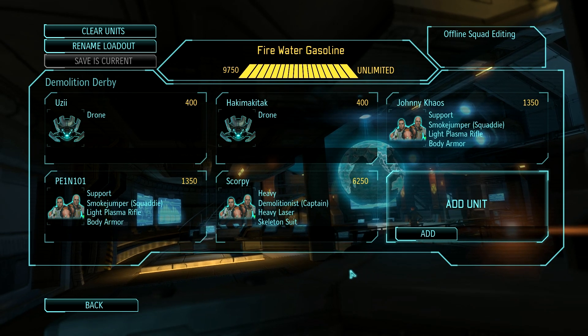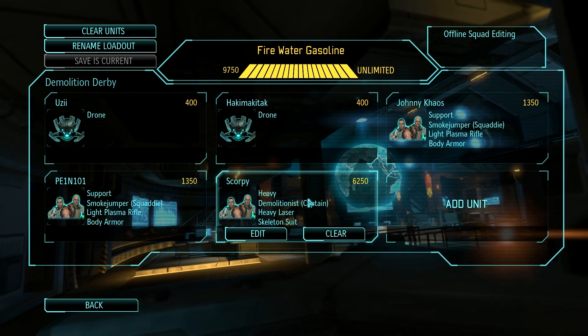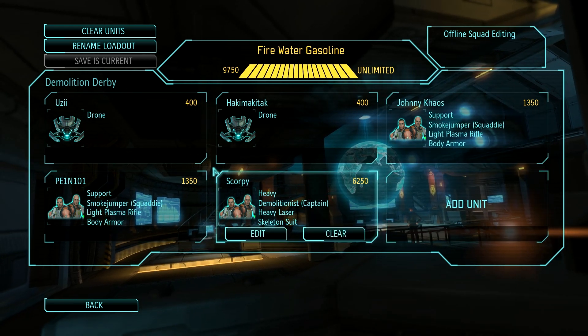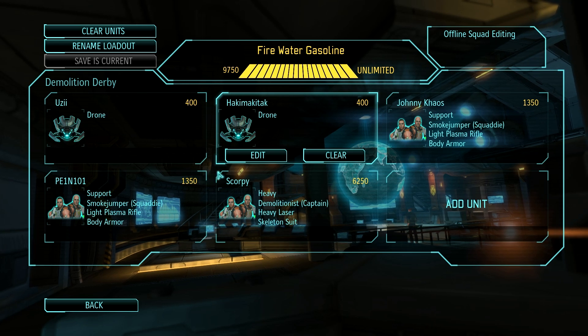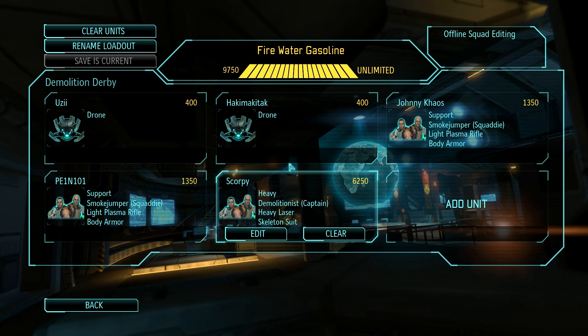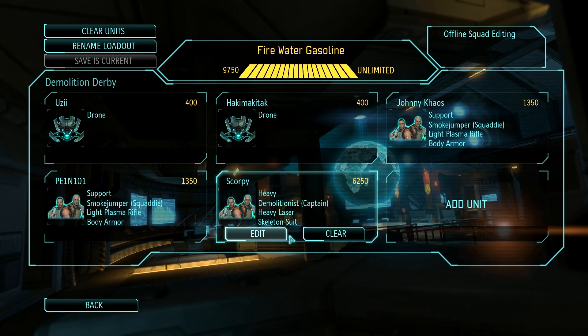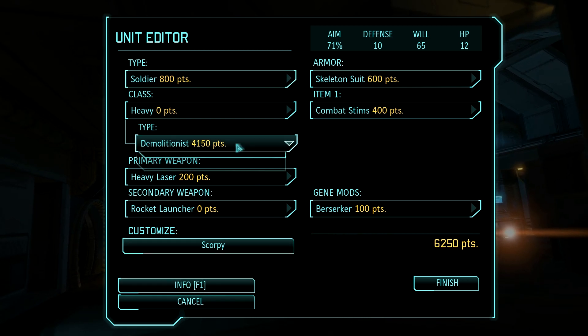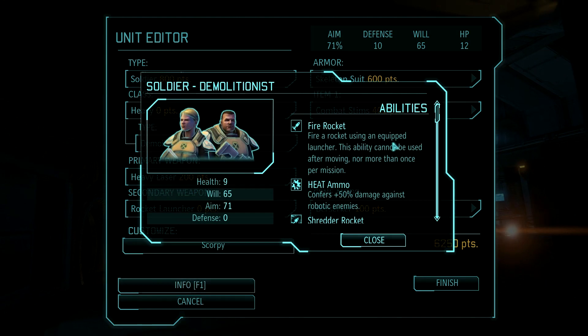So this is a demolitionist squad. His request was — he showed me an animation of a cat, and as my payback for that I had to use a demolitionist. So I'm doing it, because I promised I would. Demolitionist right here. He's a very difficult guy to use. He's a good guy, except he's very expensive.